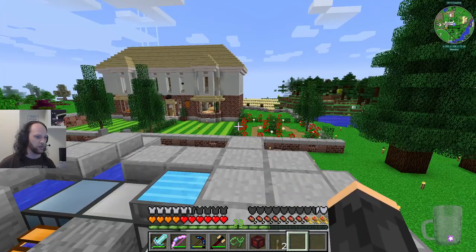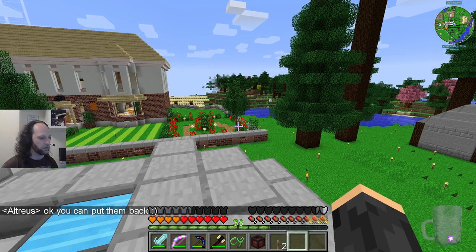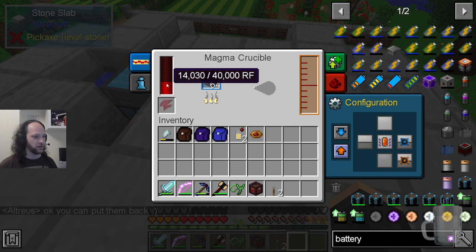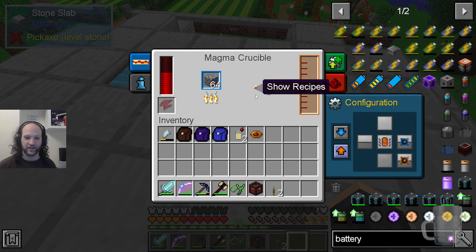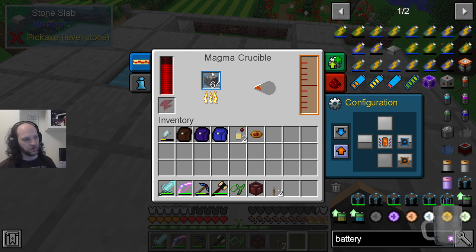The cobblestone is being output to that side into the magma crucible, which is slowly — actually quickly — using up all the power, melting this cobblestone into lava, which is going out this pipe and into there. Those solar panels are really good — it's going up faster than it can go down. There are many things you can do with the magma crucible, but one of them is turning cobblestone into lava using power.